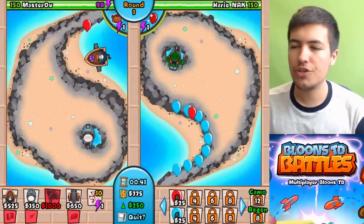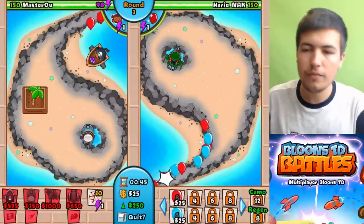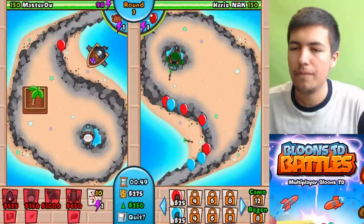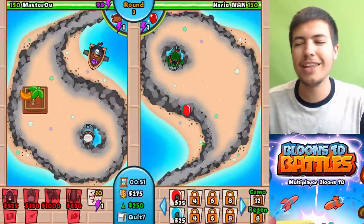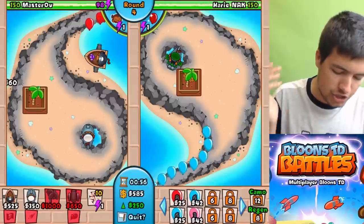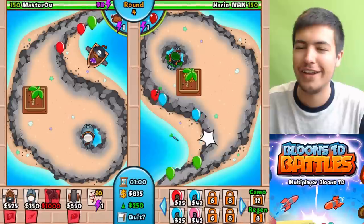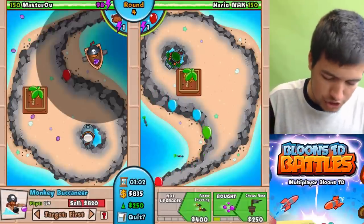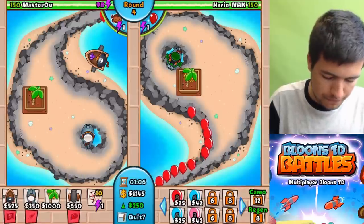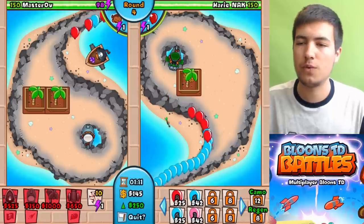So he's using the monkey sub. I don't know what else he's using, but I guess he's going for water stuff as well. I love it when you've got those darts that kind of fly around everywhere, but they kind of just have nothing to fly at - they just spin around and do nothing, it's so funny. This should keep us going for a while because our submarine's pretty good, and our buccaneer is pretty good to be fair as well.